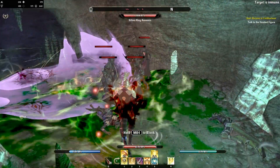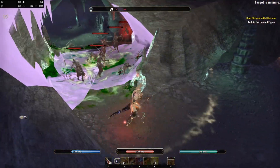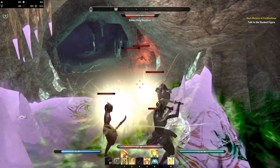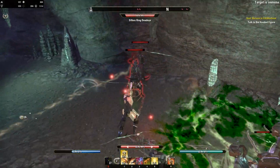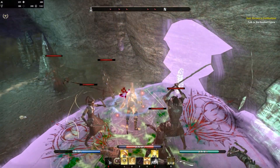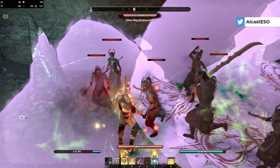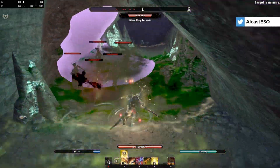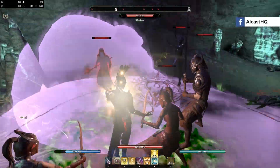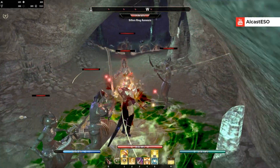Always make sure not to channel too long — you want to apply your heals and keep heal over times and buffs up. You can see it's really easy to manage resources; I haven't even used the ultimate yet. When I use Empowering Sweep I take less damage for 10 seconds. When you drop low you can always use the ritual. The ultimate is ready already — this is pretty simple and you can sustain forever, not even using my potion.